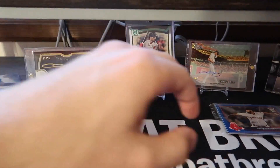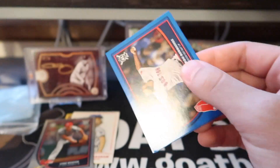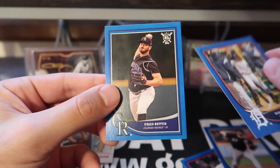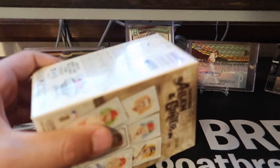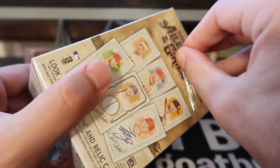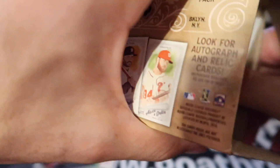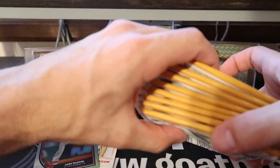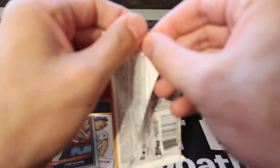We actually bought two boxes of those when we were at the store. So if we don't pull an auto in this one, I'm probably going to do the same two boxes in the next Road to Retail episode as well. But we're just going to have to wait and see for that. These look weird — I feel like there's something good in here. Look how puffed up those are. Maybe there's something amazing in here. That would be epic.